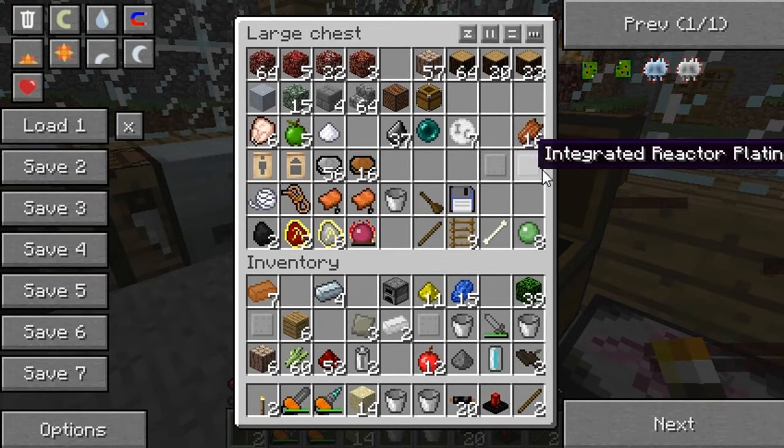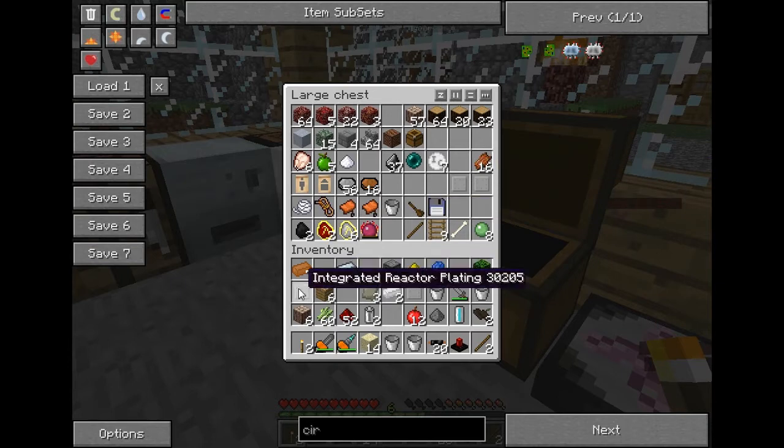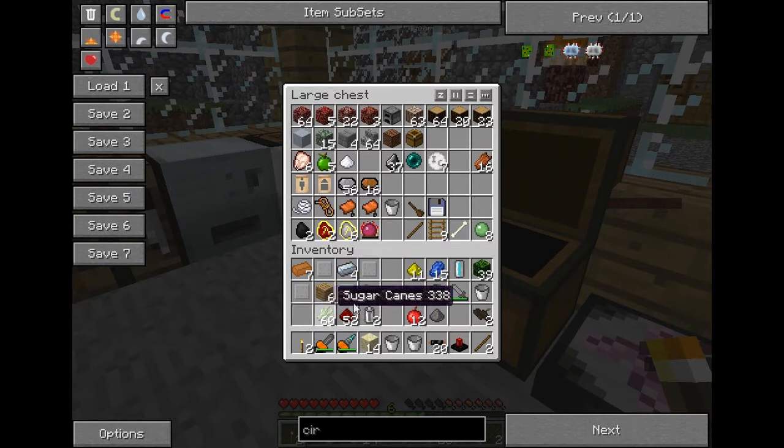So right now we have integrated reactor plating — two of those, one right here. We have all these advanced alloys and all of these things. I was gonna make something with them, a coolant cell. I don't have one coolant cell. We don't need the furnace, don't need that, or that. Okay, shouldn't need that, shouldn't need that.